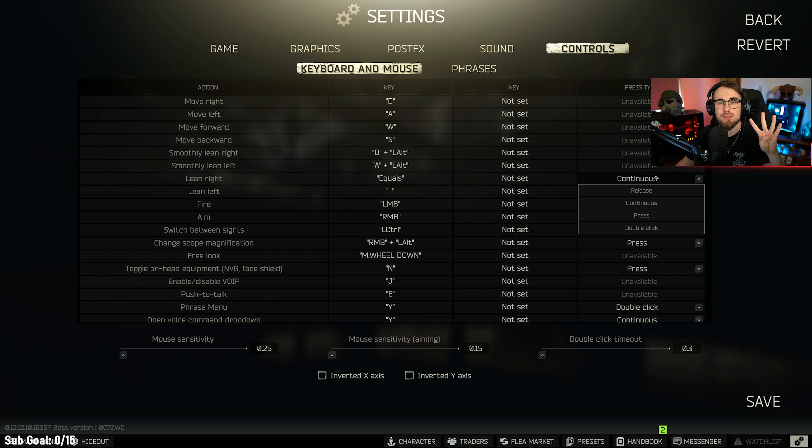So we're here in controls. Let's go through the four different types of keybinds so you guys can understand what they actually mean.